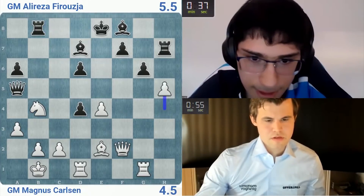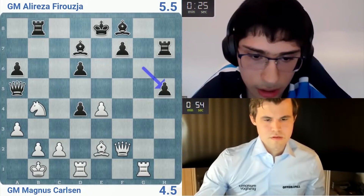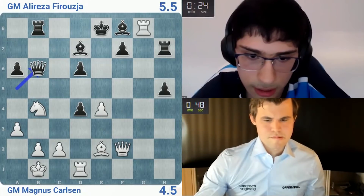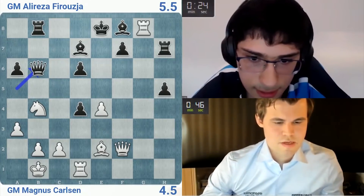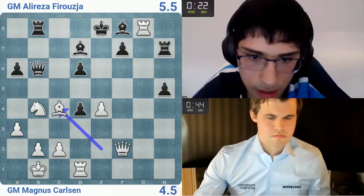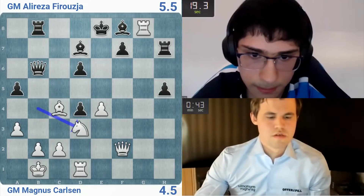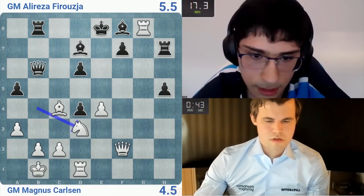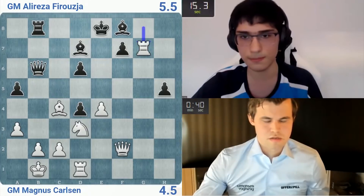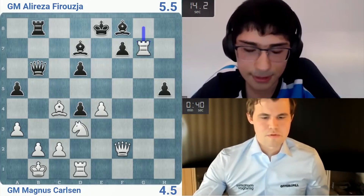h5 — everywhere is bad. Queen b6 — he could just take on a6. He's trying to complicate it. I think I'm just winning though — knight d3. All pretty solid. g7, but yeah he takes. He's correct. This was a bad game — solvable problems there.